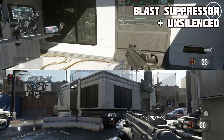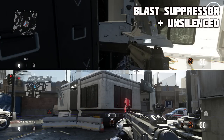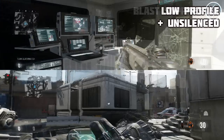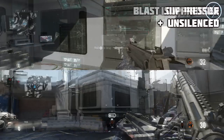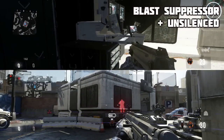It's really interesting and kind of complex — I didn't think there'd be that much complexity behind the counters. Just to restate: if you're using Low Profile, you will never show up with Exo Ping even if you're shooting an unsilenced weapon. With Blast Suppressor, your movements will never show up on an Exo Ping, but if you are firing an unsilenced weapon you will still show up.